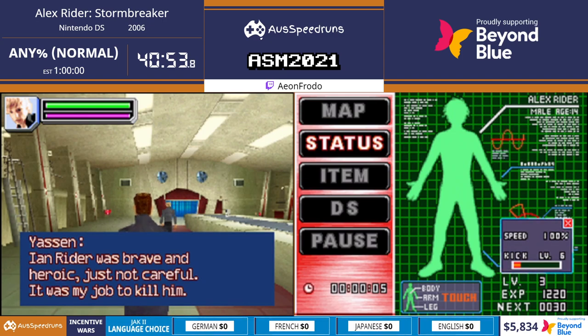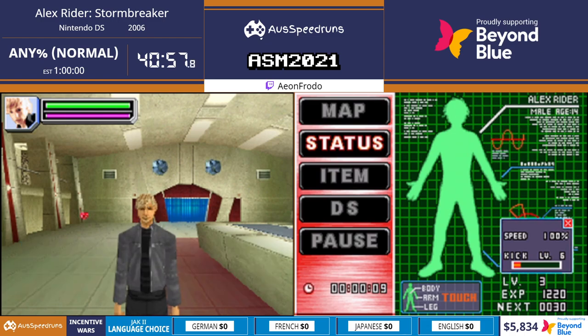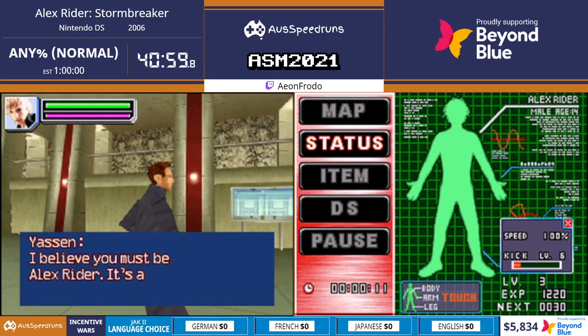The unfortunate effect of using that is you have to delete your entire save file in order to reload to get another one of those uses. It's a bit awkward - I'm not even kidding, you have to delete your entire save file. Anyway, we're gonna fight Yassen now and we find out he killed our uncle at the beginning of the game.